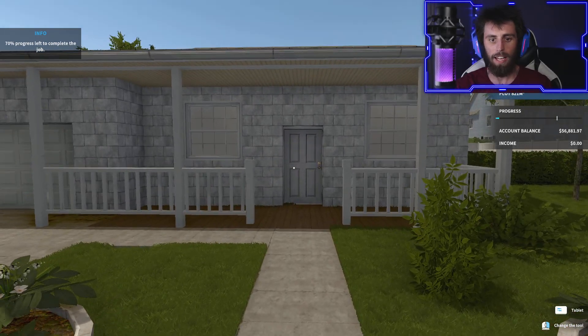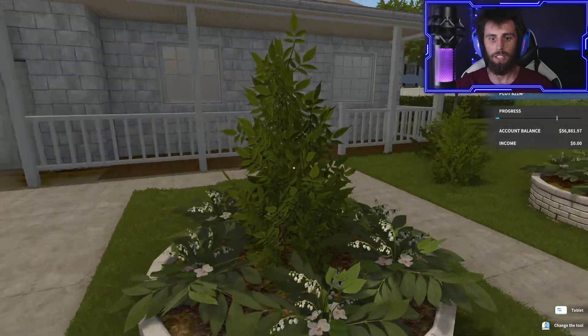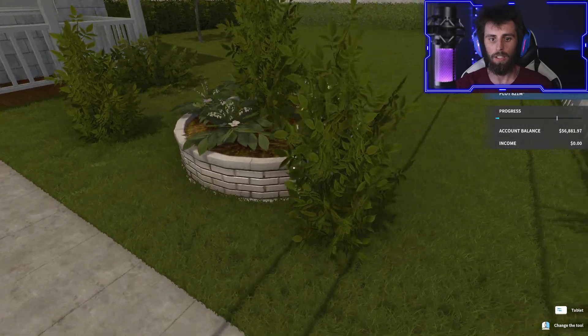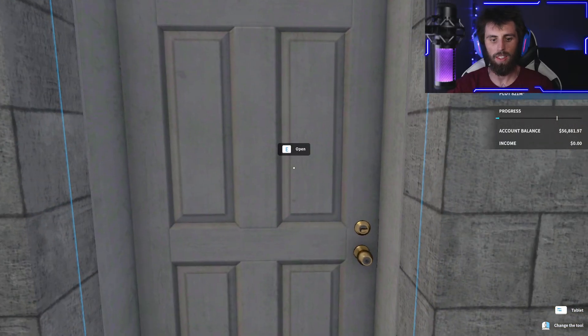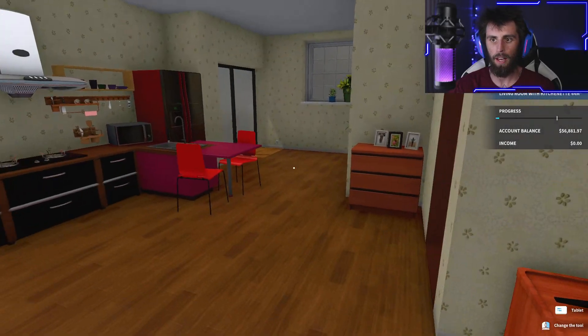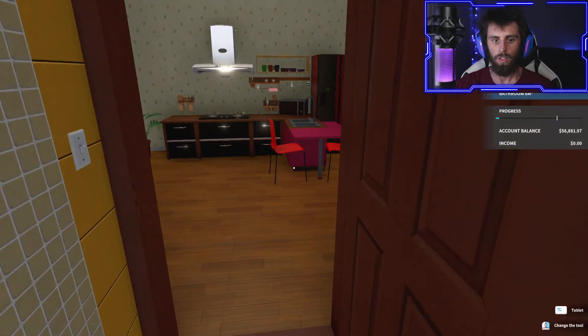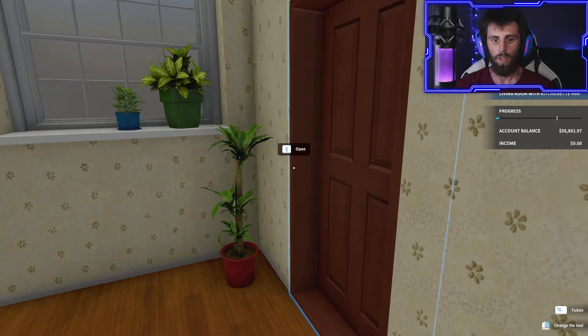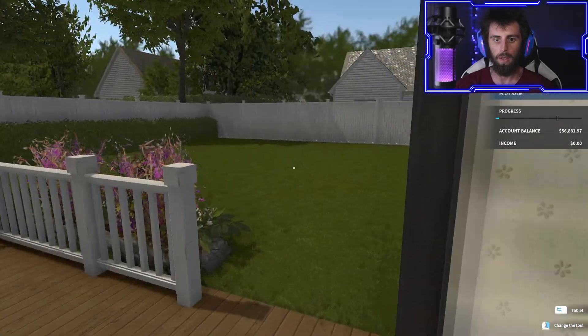Here we are. We're at the house. I actually like this house — I've never seen this style before on this game. He's got some stuff in his garden. Let's go in the house. I think the bunker is probably in the house, but I'm not sure. There's the bathroom. There's a room. Maybe it's not — maybe it's out in the back.